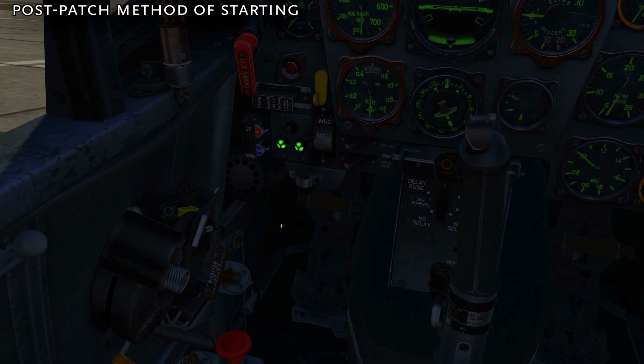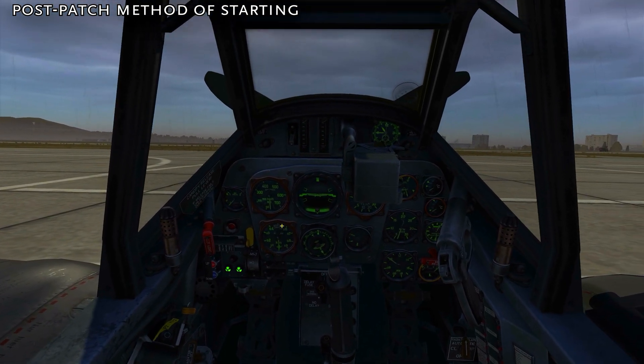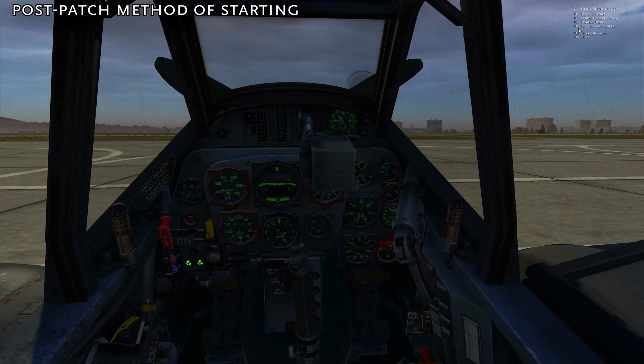You're going to want to put the boost pump in the full forward position and the primer all the way towards the top. From there, I ask the ground chiefs to start up the inertial starter.